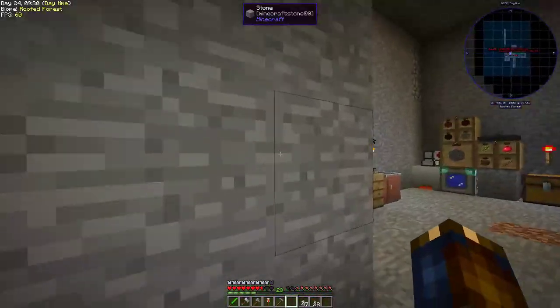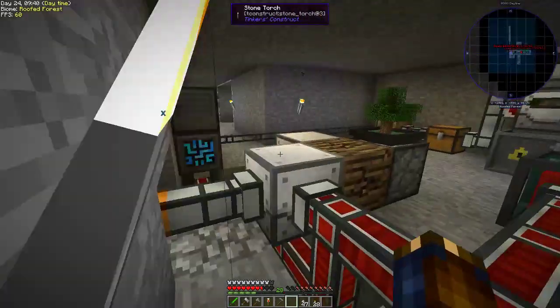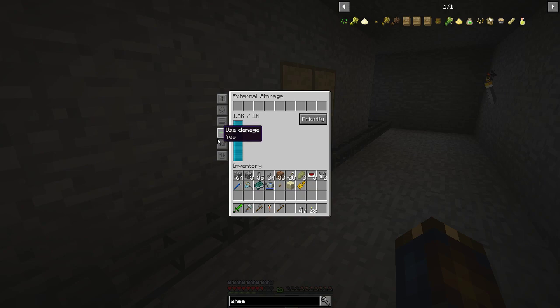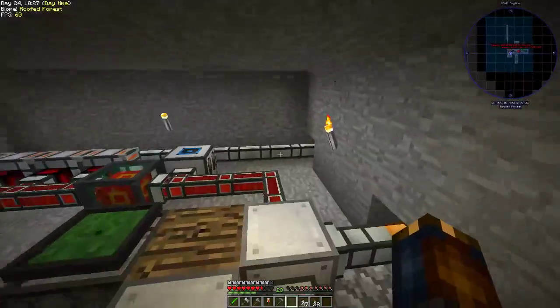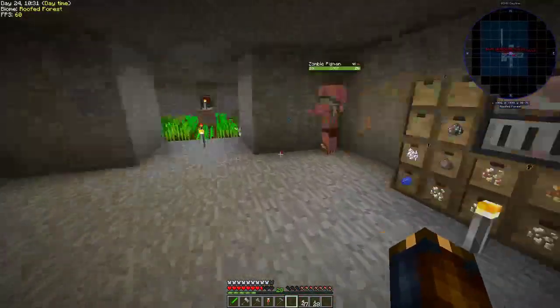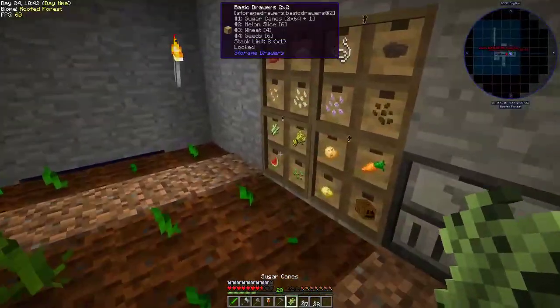I only have four wheat in here. This should be going into the drawers first — unless those drawers aren't set up right. Insert. Extract. The drawers might be useless, actually. Priority — I gotta see if it's negative first. The higher priority gets higher precedence. Okay, I can just set you to one. Just make sure you're set to zero. Now all that stuff should go into the drawers first.